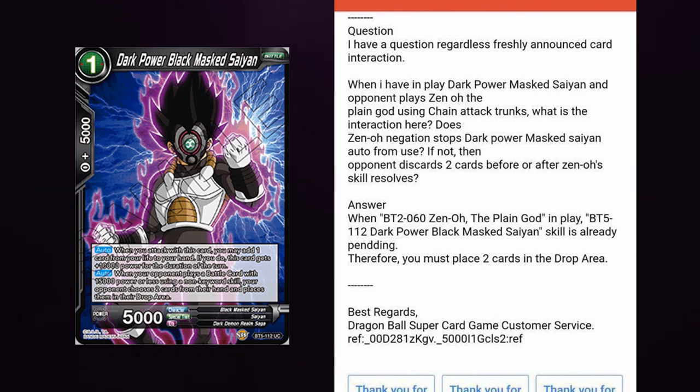This is the way that Bandai has chosen to rule this, but it is from an email so you can take this with a grain of salt. What we can get from this is that if an ability has already proc'd, the full effect actually has to be activated. We can see this because the card had been negated and shuffled into the deck, so it isn't on the field and its effects would have been negated.